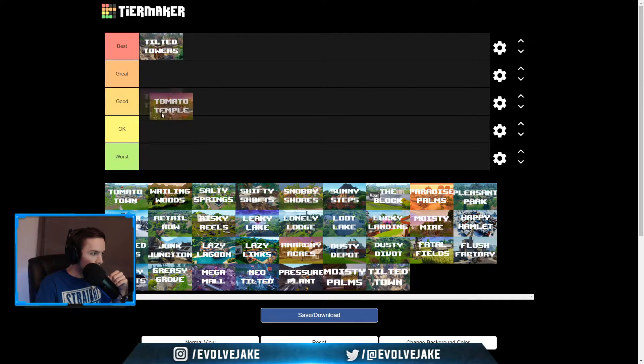Tomato Temple — I'm going to put this at good. I really enjoyed this location. It was a good amount of loot. It often wasn't contested too hard, but there would be a fair amount of people going there. I used to go there a lot in season 7 — you could maybe get four or five kills off spawn and a decent amount of loot. It was also a pretty small location, so you could kill the people and loot it pretty quickly, whereas something like Tilted takes a while to clear out.